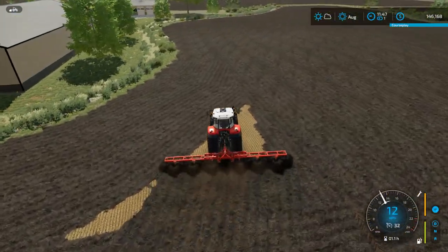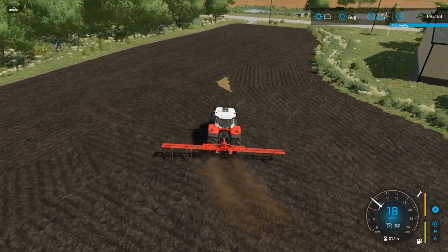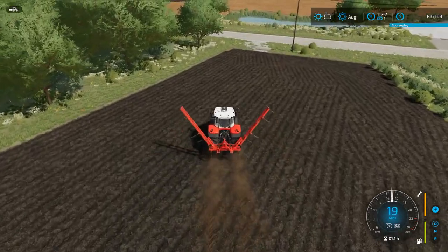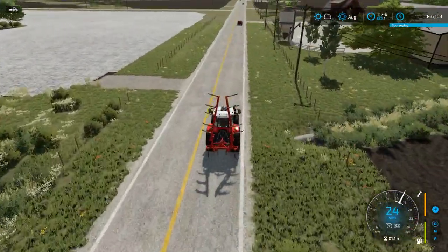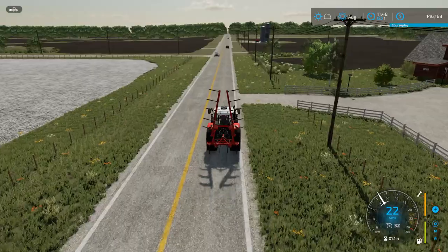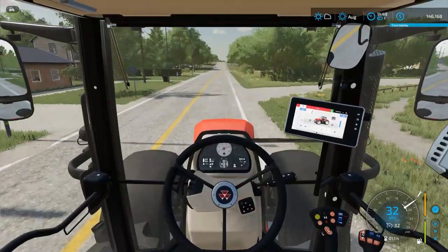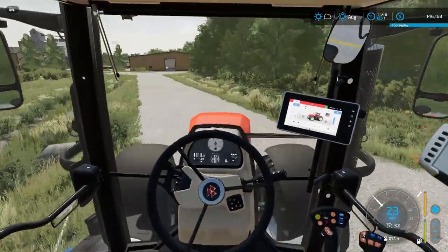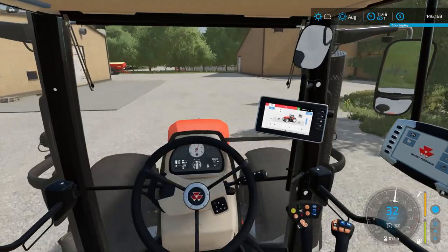When we were flying around the map, we discovered that over by where you can buy the fertilizer and chemical, there is a fertilizer cart. We don't own one, so I don't know if it's something you could use or not, but we're going to go over there because now we need some lime, and we're going to see if we can use it — hopefully for free.